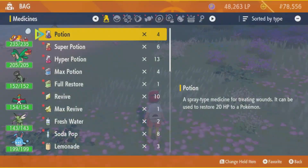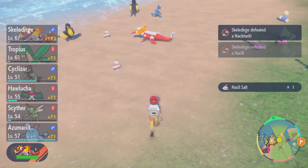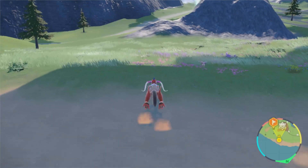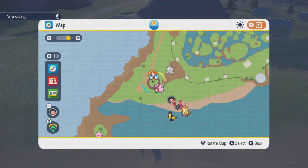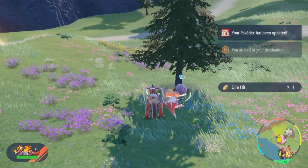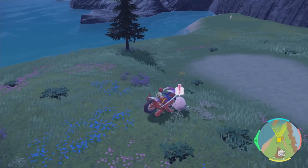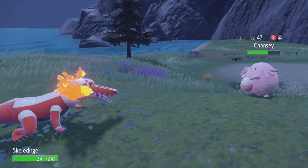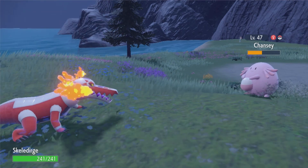Now there are a bunch of ways to get XP — you can use auto battles and get some decent XP that way — but the best way is by defeating Chansey manually. We are in that same area; there are also some good other psychic-type Pokémon that can get you around a thousand XP, but we're after Chansey. There's one right there! Now here's the thing: Chansey likes healing itself, so even if you're higher level, don't use auto battles — actually fight them manually to get the maximum XP.